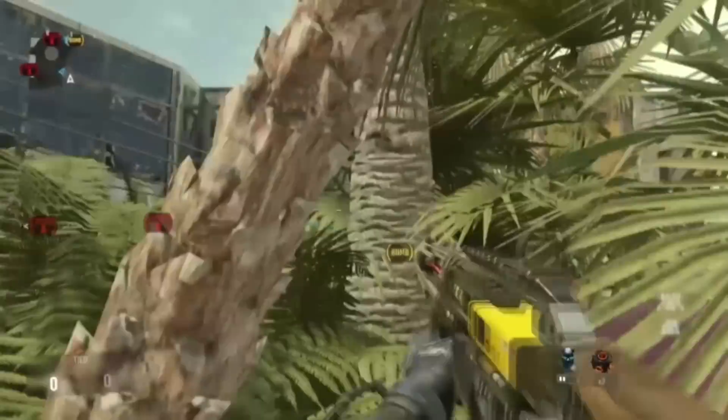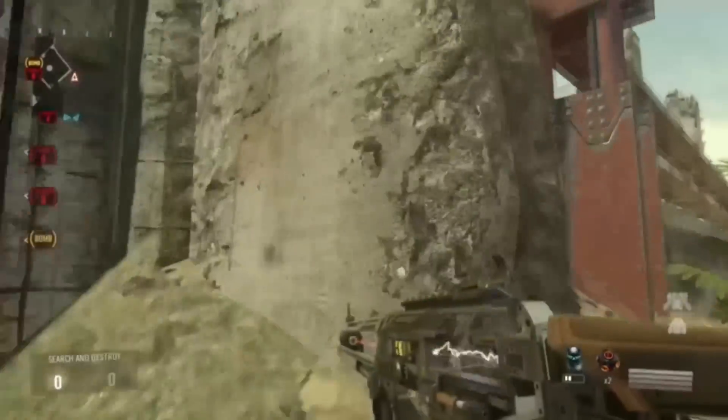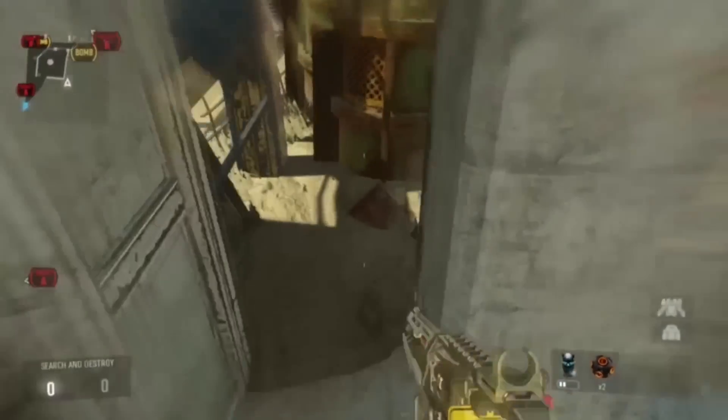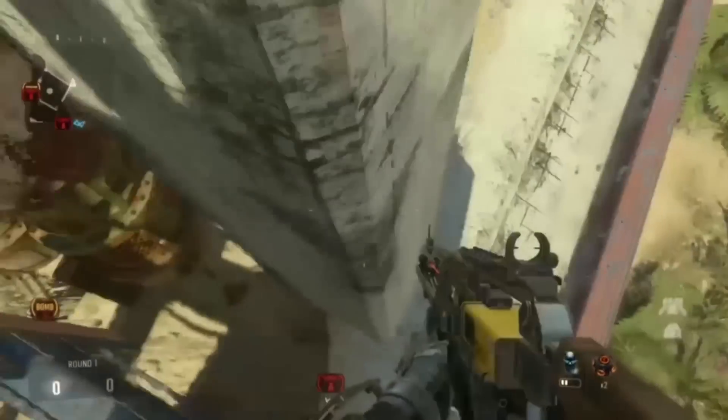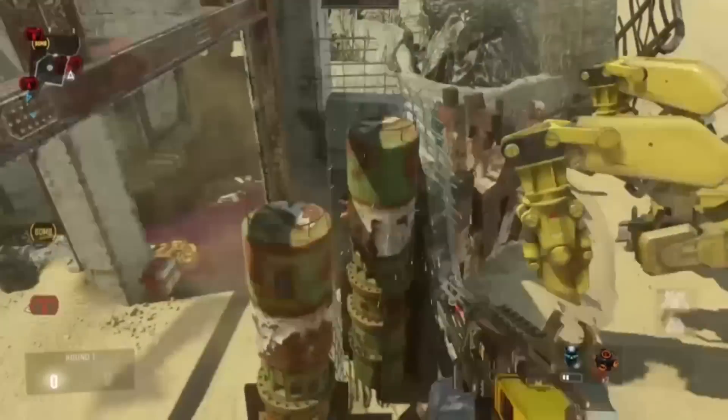You can basically just follow what I'm doing here — it's just a couple simple jumps outside the map. The biggest part is after you get out, you want to make sure to follow along the side of the map for a long time, because there's a death barrier not too far from the map where I am now.